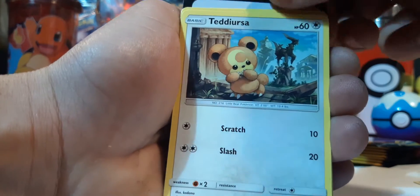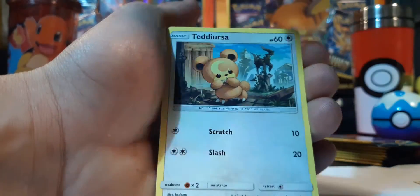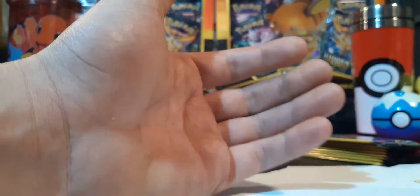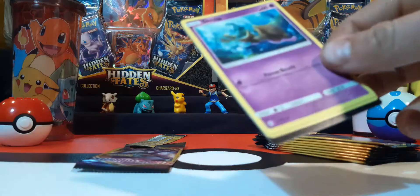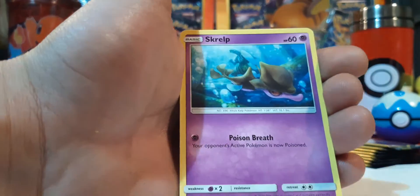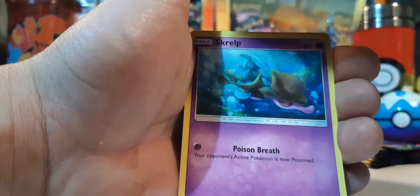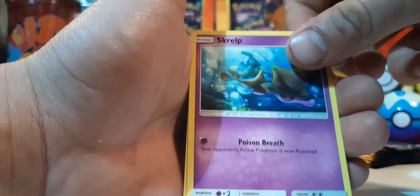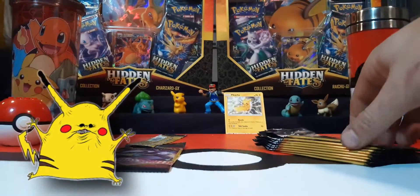You got your back card which is an energy, then the middle card is your special card. One of the unexpected places I found Pokémon cards to buy is Five Below — hey, Pikachu! I love Pikachus.